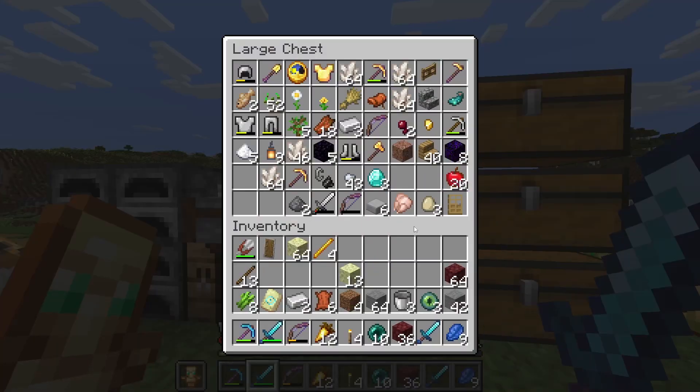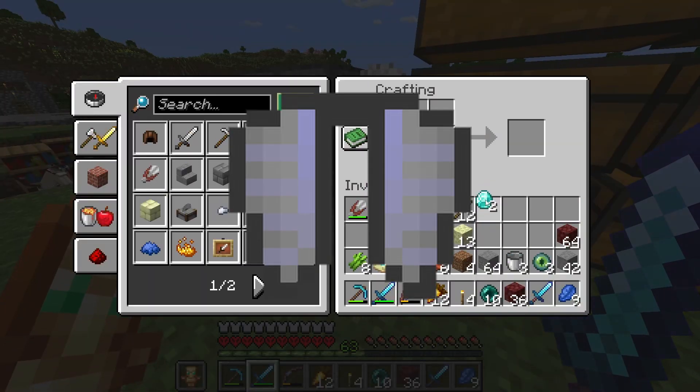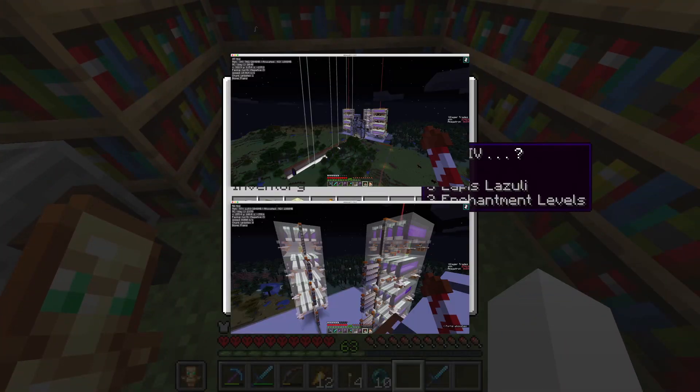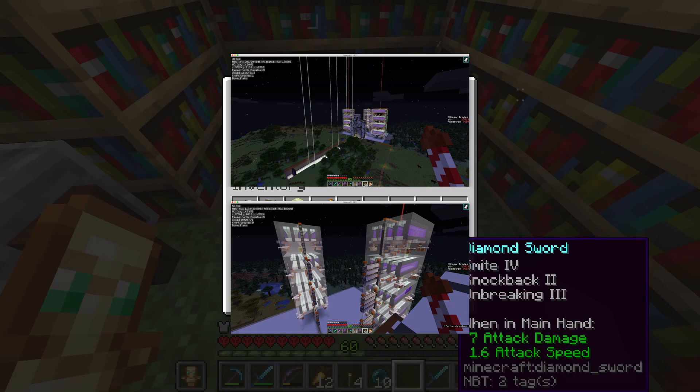We can't build this masterpiece of a farm without two things first. We need an elytra, and this is going to be extremely dangerous because even with a totem, we can fall into the void and die. The second thing we need is an iron farm, and this shouldn't be too hard since I have so many villagers already.